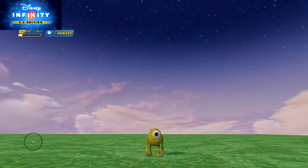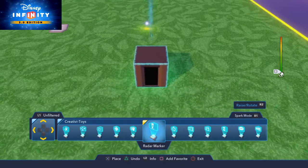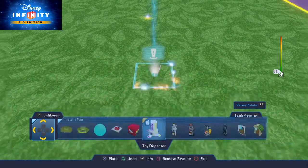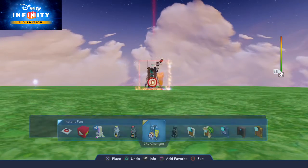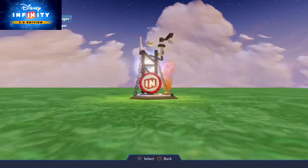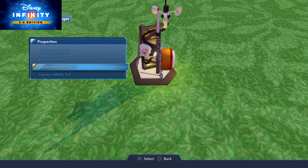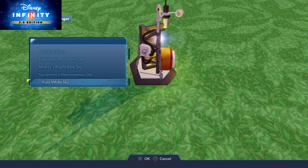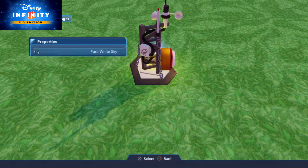So I'm going to open the editor and go to Instant Fun. We're already going to go to Instant Fun. And we're going to have the Sky Changer. We're going to have it be Frosted White World — Pure White Sky, that's what it's called.